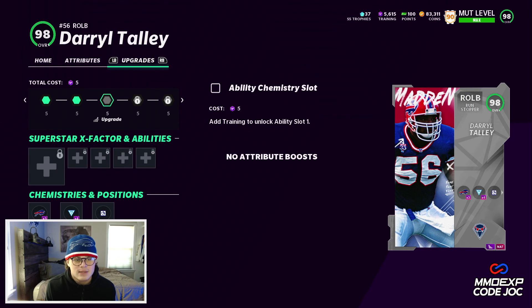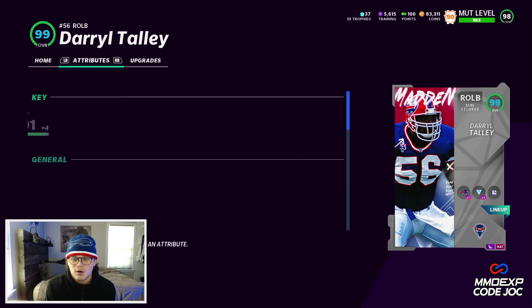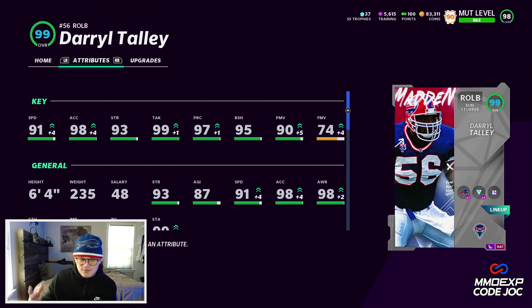Out of all the guys we got today, the Bills one is probably the worst of all four team diamonds. Daryl Tally is 99 overall, 6'4", 235 pounds, but his stats are just absolutely terrible — 91 speed as a 99 overall. His best stats are 98 acceleration and 99 tackling. He's a coverage linebacker with 91 speed, 90 power moves, 95 block shed. What purpose does this card serve? I honestly don't know — extremely frustrated with the Bills card.